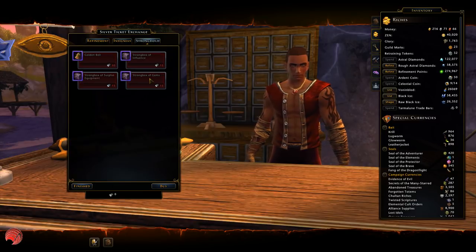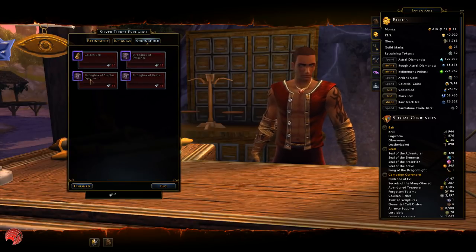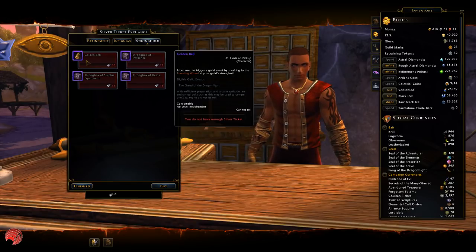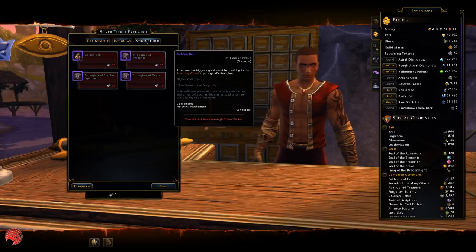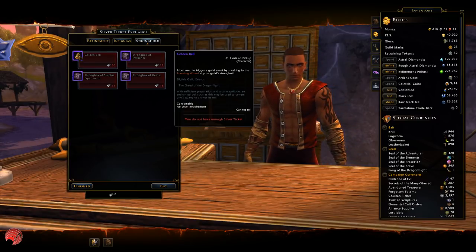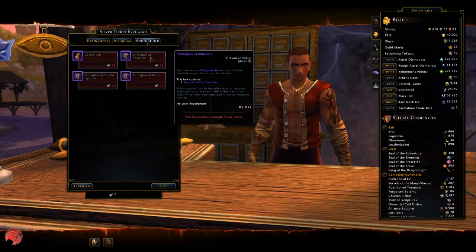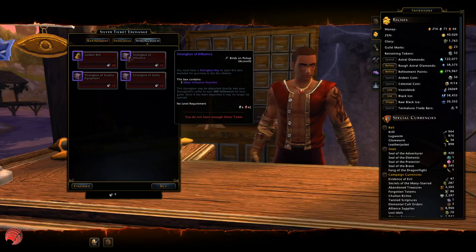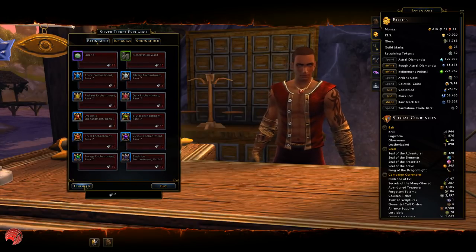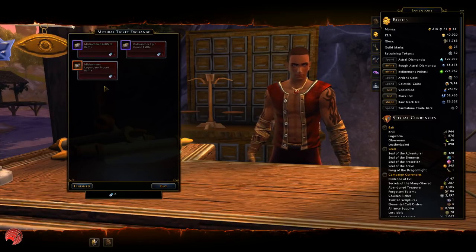Better than the insignia, if you want to have guild marks you can get some strong boxes here and also a golden bell to summon the greed of dragonflight. I don't know if many alliances still run this guild event, but influence strong boxes are going to be very popular in here as well. Finally there's also mithril tickets — those are the super high end rewards.